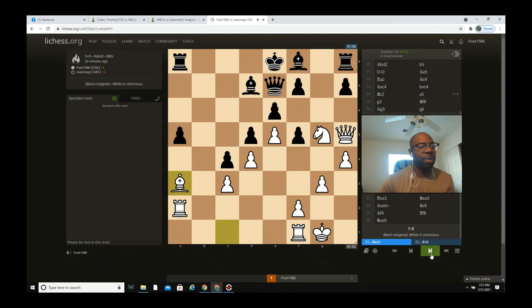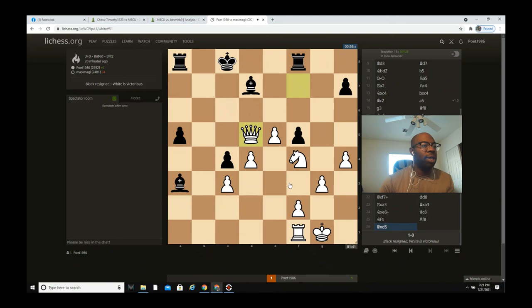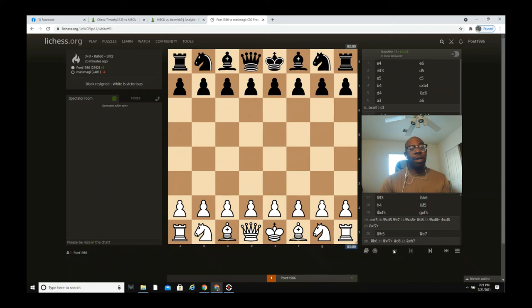After queen h5 and bishop a3, he knew he was pretty much lost, so he decided to take the bishop — giving up his queen. I go queen captures f7 check, king d8, rook captures a3, bishop captures a3, knight captures e6 check, king c8, knight f4, rook f8, and then queen captures d5. My opponent resigned because not only am I hitting the rook on a8, I'm also threatening e6 with a passed pawn, and I still have an extra rook — curtains.